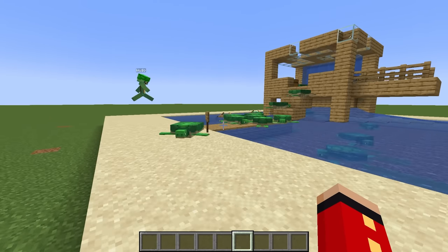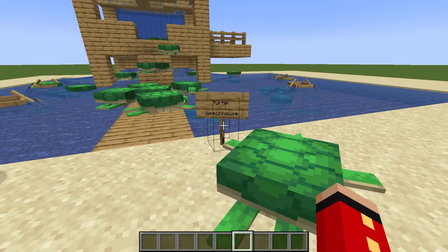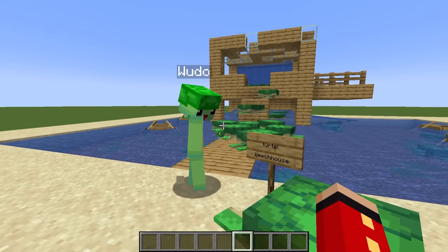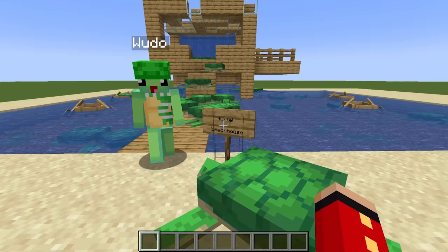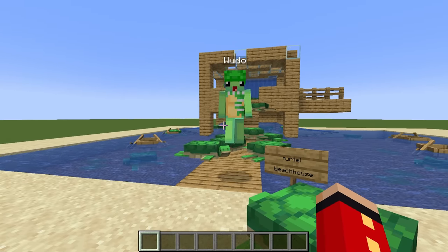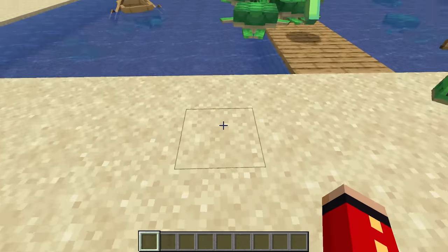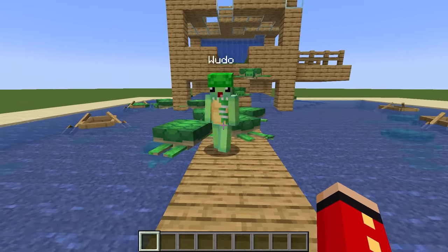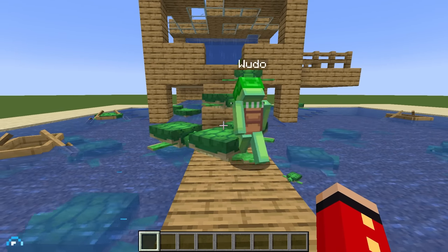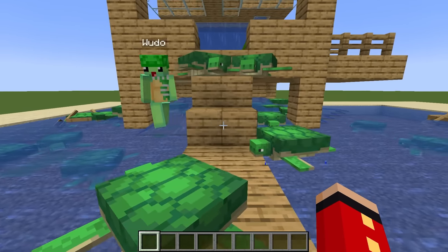Wudo: This is the turtle Wudo beach house! You spelled turtle wrong and you spelled beach wrong! Wudo: No I didn't, Mongo, what are you talking about? Okay, this isn't a spelling test — this is a test to see who is the best builder, and I am the best builder. You are definitely not the best builder, Wudo. What is this? Why is there turtles in a beach house? Because Mongo, they're all my friends — they're here to party at my beach house! Okay, I'm down to party!